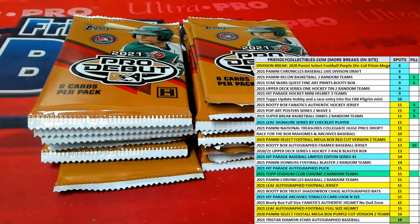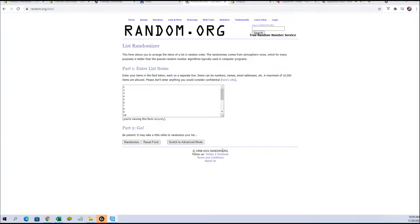We're going to do a random seven times to get ten numbers. Those ten numbers are going to signify which pack we grab out of the stack of Pro Debut, and then we're going to tear into them for Daniel R. Here we have 1 through 19.